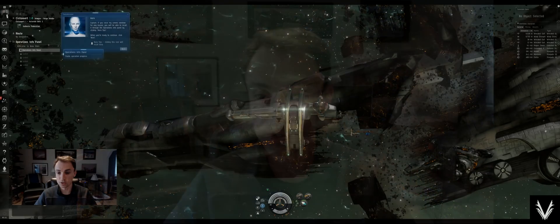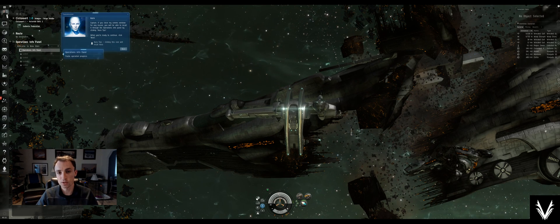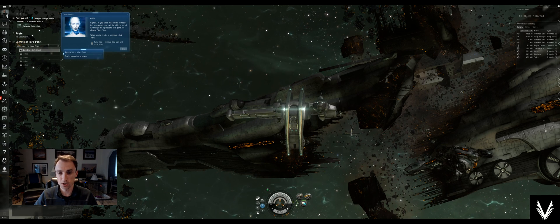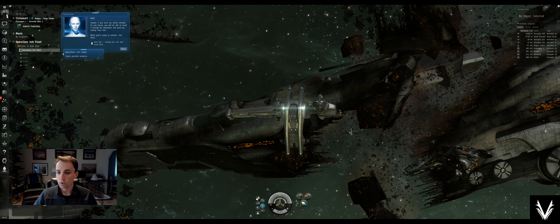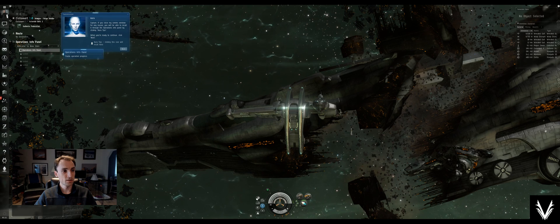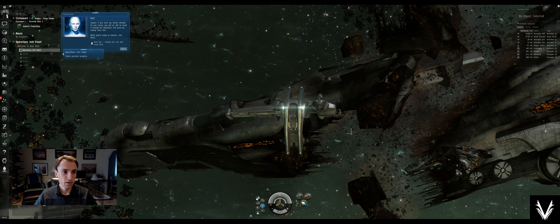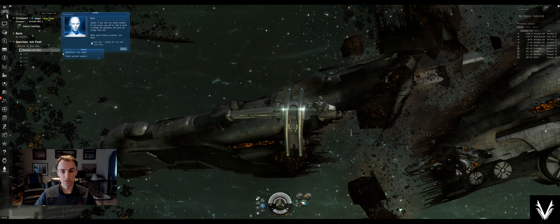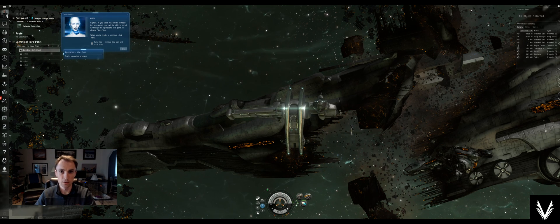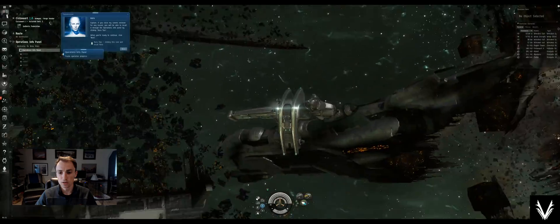Before we click next and move on, let me walk you through what's on your screen. This floating thing here in the middle — that's you, that's your ship. It may not look exactly like this if you chose something other than Gallente, but that's your ship and it's a corvette class ship. All over the screen we've got Aura up here on the left. This section — the system, constellation, and region — helps you pinpoint your location in the greater galaxy of EVE.